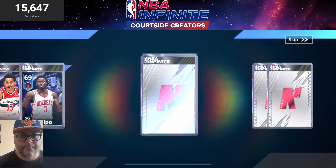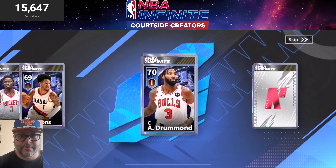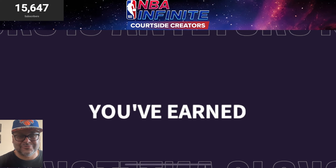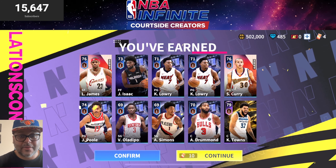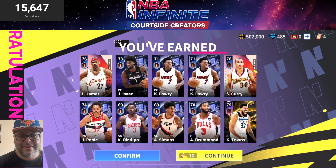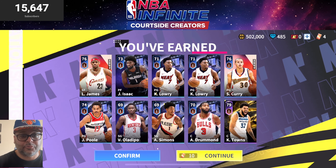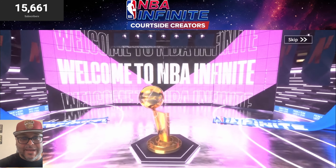Jordan Pool — a player I could probably sell as well. Victor Oladipo, Anthony Simons, Andre Drummond. Last but not least, we got Karl-Anthony Towns! We got the cover athlete who balled out in the All-Star game — he dropped a 50-piece and had a great performance in the three-point shootout as well. Big shoutout to the cover athlete, that was a pretty good Star Studded pull.